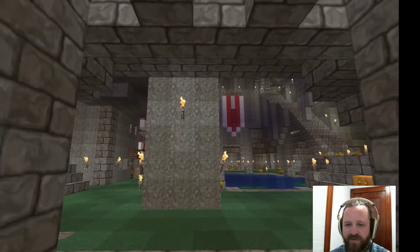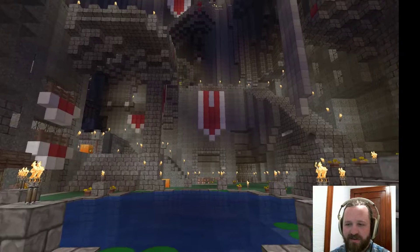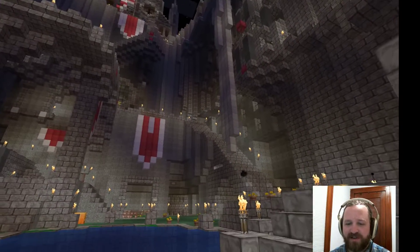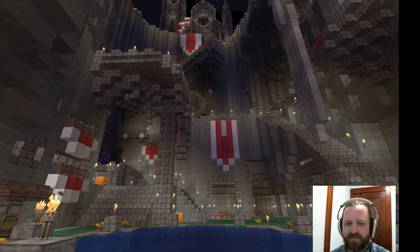So, this is my keep coming through the front gate. You get this nice hollowed out area. I chose to build here because it was a natural hollow with this little pond that I've expanded and rounded.